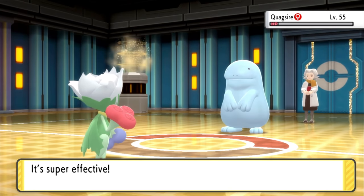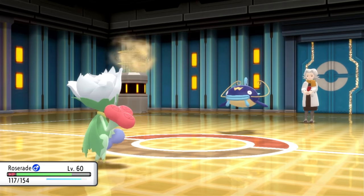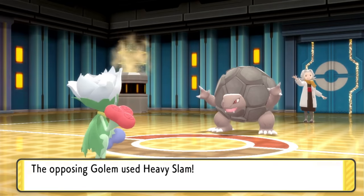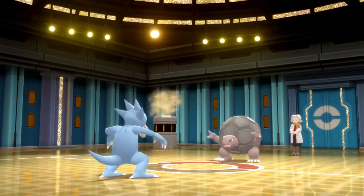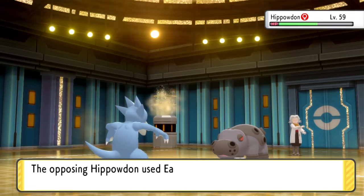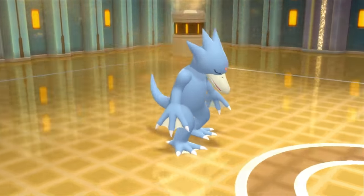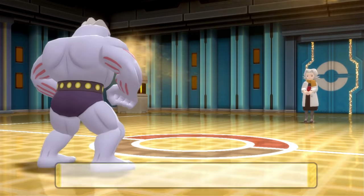Second is Ground Trainer Bertha. Quagsire was a one-shot from Roserade, then Whiscash hung on from a one-shot to fully heal, then fainted on the follow-up. Sudowoodo was a one-shot with Magical Leaf, and Golem only held on thanks to an ability but Golduck finished it. Last was Hippowdon, who tanked Water Pulse pretty well — two nearly took it out but its Earthquake was too strong for Golduck, and one Low Sweep from Machoke finished it off. Easy win for once!